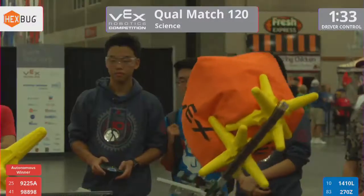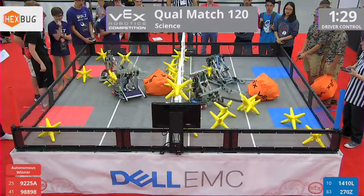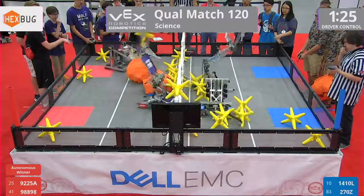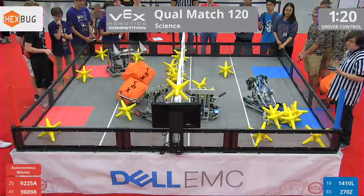On Red, we've got 9225A, the Wildcat A, joined by 98898, Vulture Robotics from Irvine, California. On Blue, we've got 1410L, the Utopic Unicorns out of Bellevue, Washington, and 270Z, the Hunters from Leesburg, Florida.